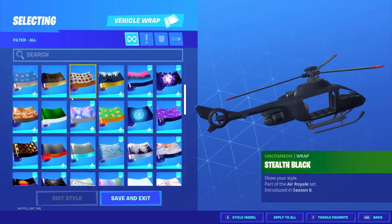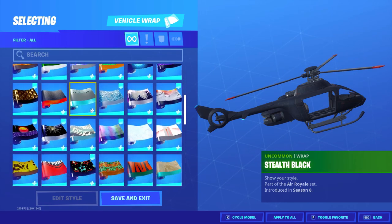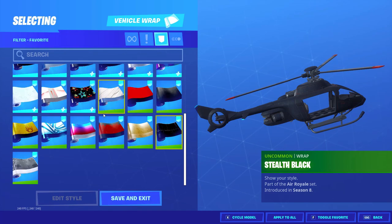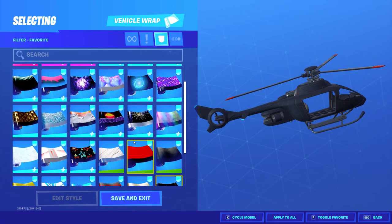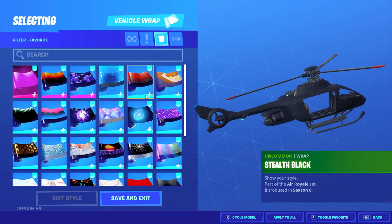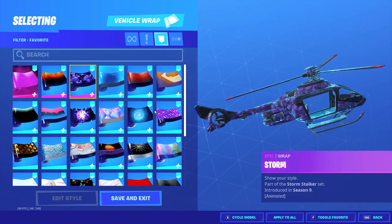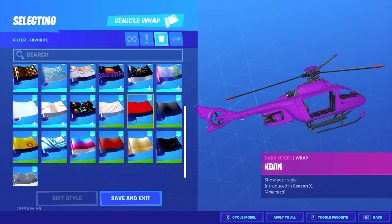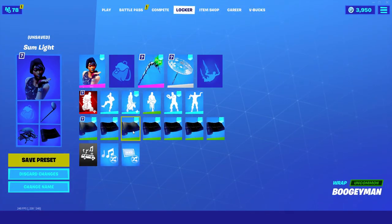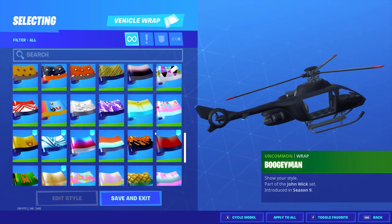Now we have wraps — tons of wraps. I'm not going to click on each one but you can see all the wraps I have. These are my favorites: Stealth Black and Bogeyman — these two being some of my absolute favorites. So many of these are fire. Fantastic wraps.